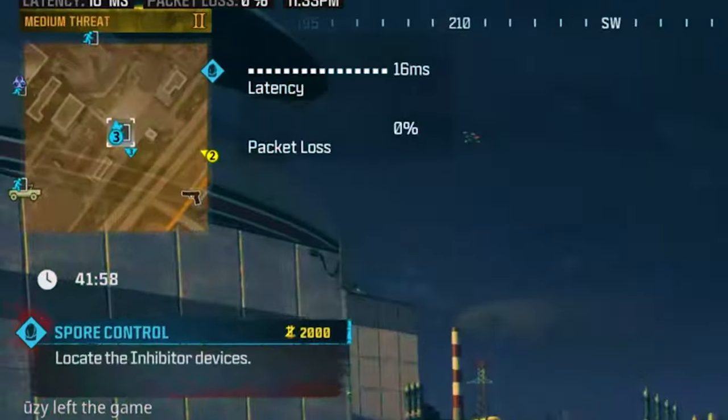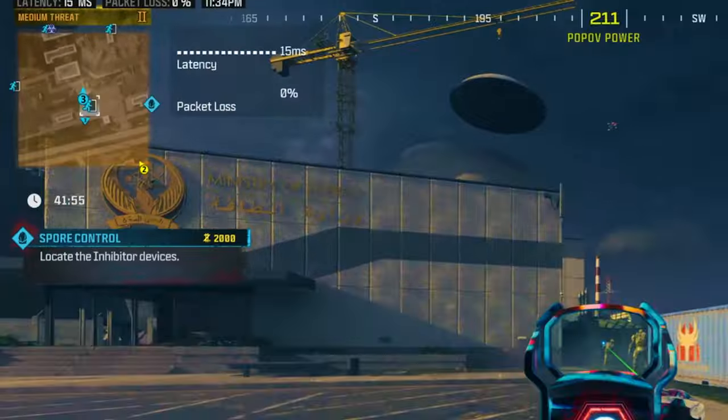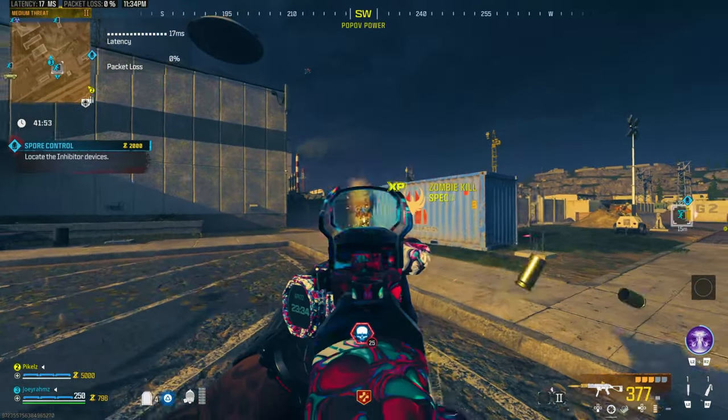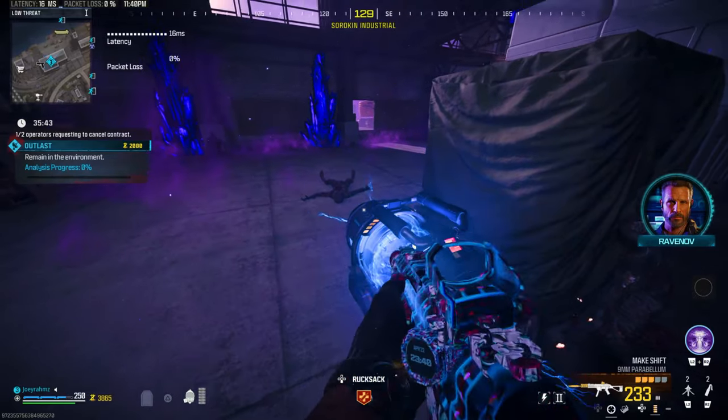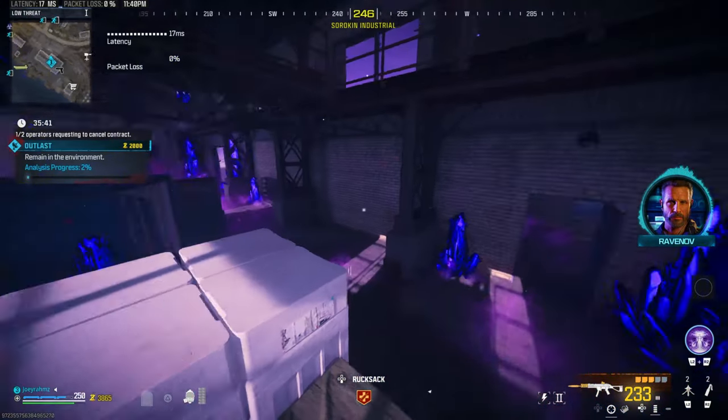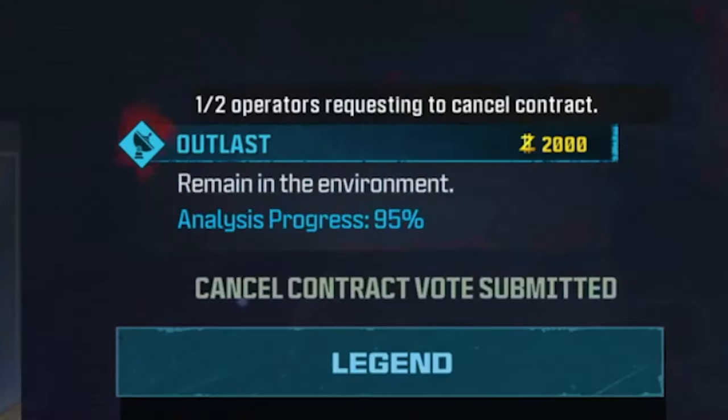Once you go in, go to the outlast contract and do that one first. If you go to the exfil and do that method I've shown before, it's not going to work as well because at the start not as many zombies spawn. So go ahead and go to the outlast contract and start that up.